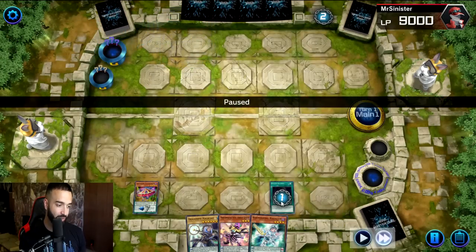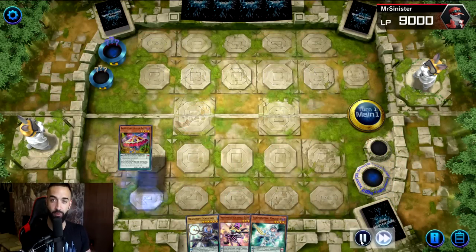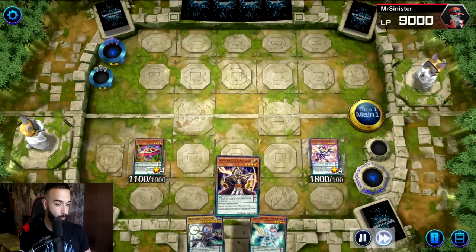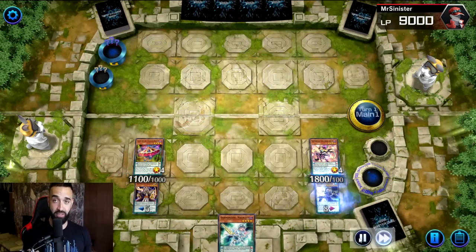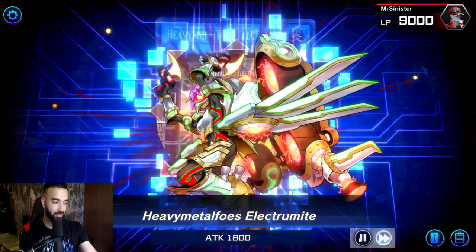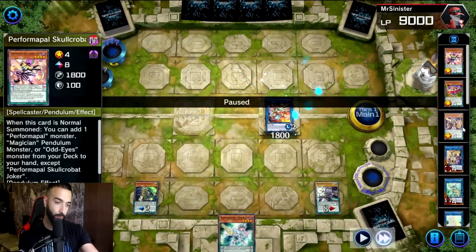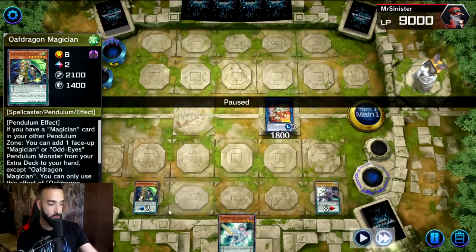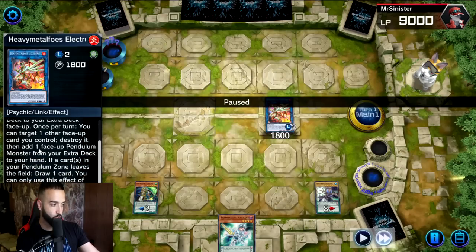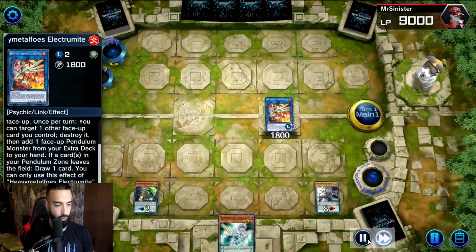My Dual Slants gets hit with Ash Blossom — you hate to see it. But I don't care; I'm still gonna put up 10,000 negates. When you draw an extender, always make Electromite first to get some free value. I Wisdom Eye my magician before going into Electromite, just in case my opponent Imperm's Electromite — because if he does, the mandatory effect will trigger and I can't draw. But I can draw later with Starving Venom anyway.